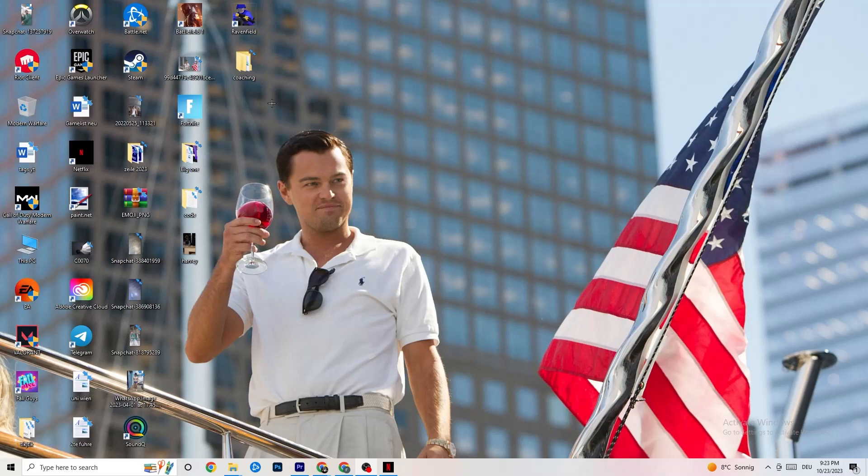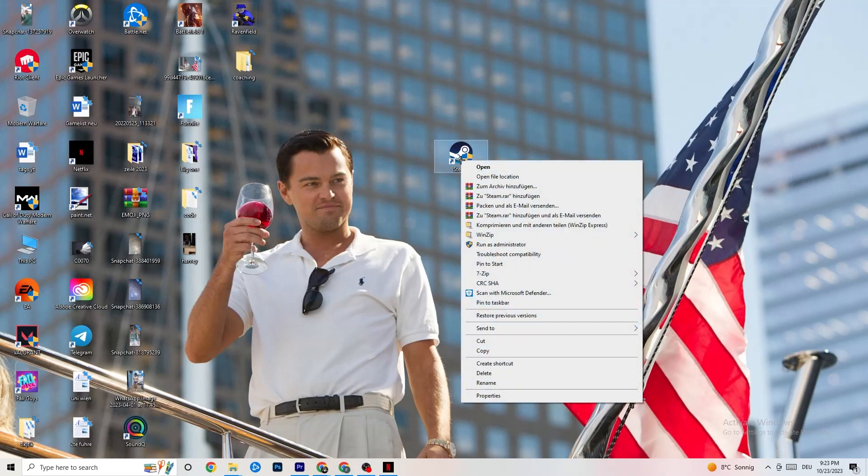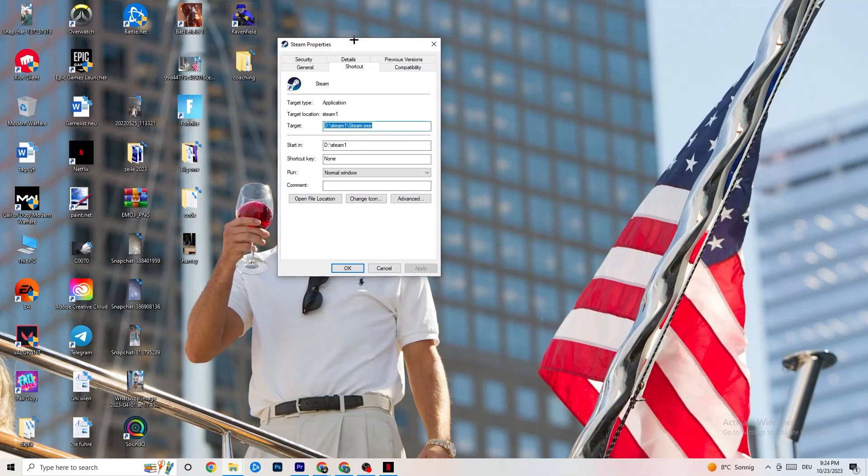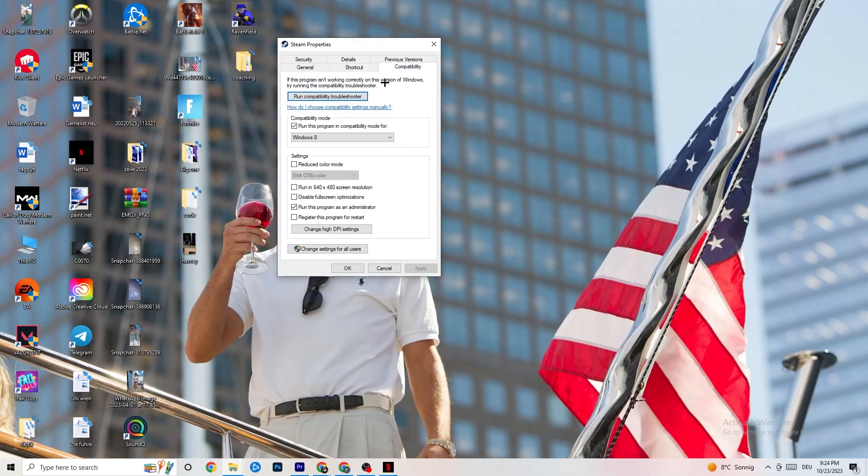Next, take your launcher shortcut — for me it's Steam. Right-click it and go down to Run as Administrator to start your launcher with elevated permissions, then start the game through the launcher. If that doesn't fix the issue, right-click the launcher shortcut again, go to Properties, click the Compatibility tab, and copy these settings. Enable 'Run this program in compatibility mode for' and select the latest version of Windows available.